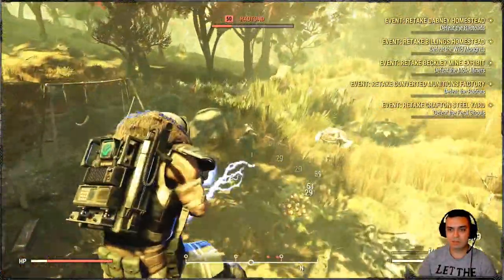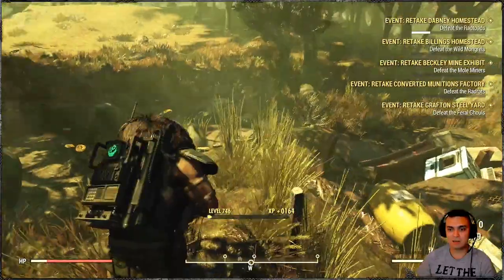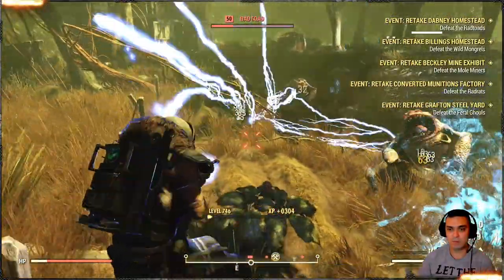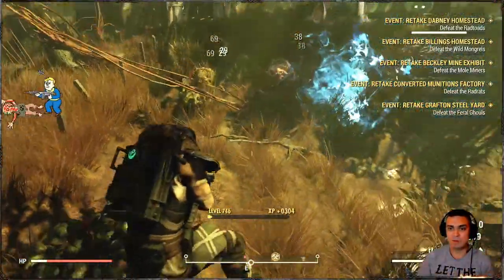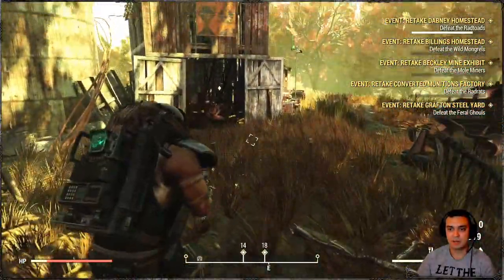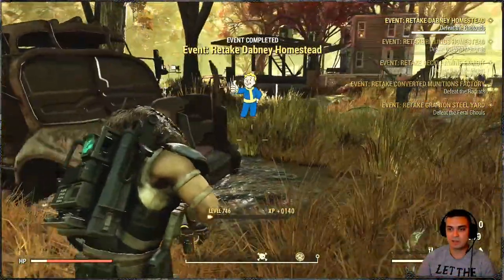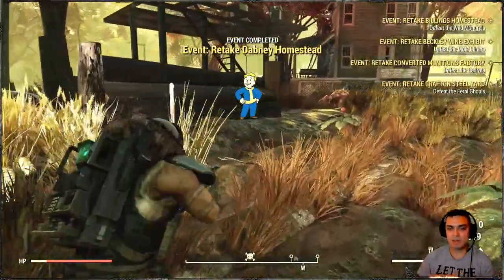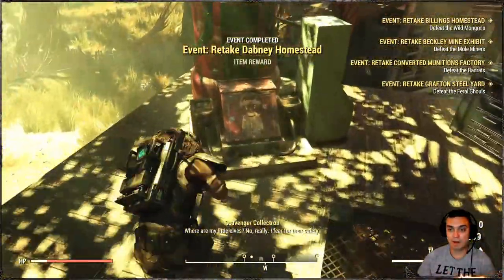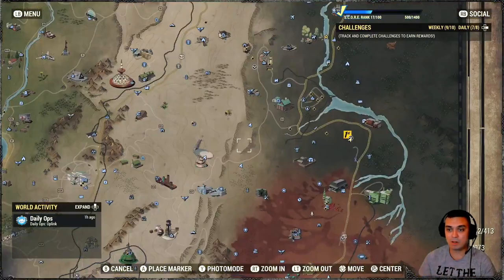The sad part is sometimes the enemies decide to run away, which kind of sucks. The other good thing about the retake is that enemies spawn in at a lower level. For example, if I come to this area while the capture process is starting, these frogs would be level 100 for me, and with this Tesla it takes quite some time to take out level 100 frogs. But once they spawn in all together they are at a smaller level and go down faster.